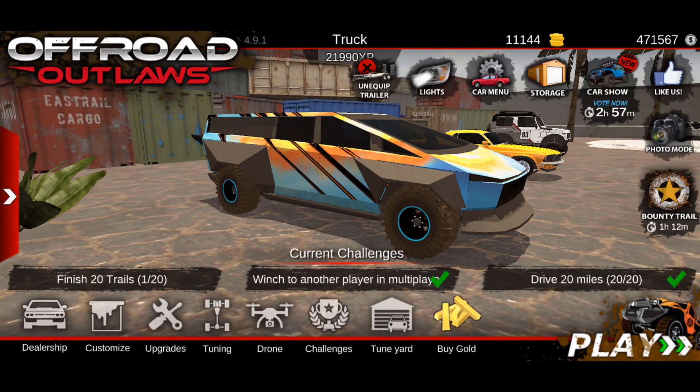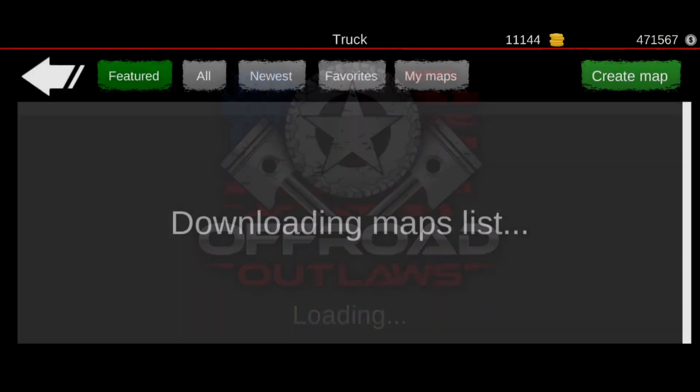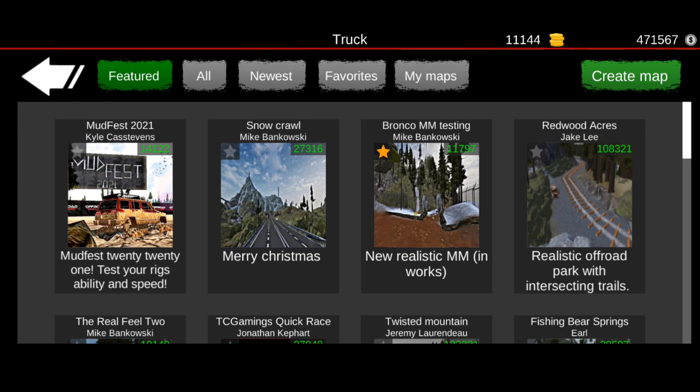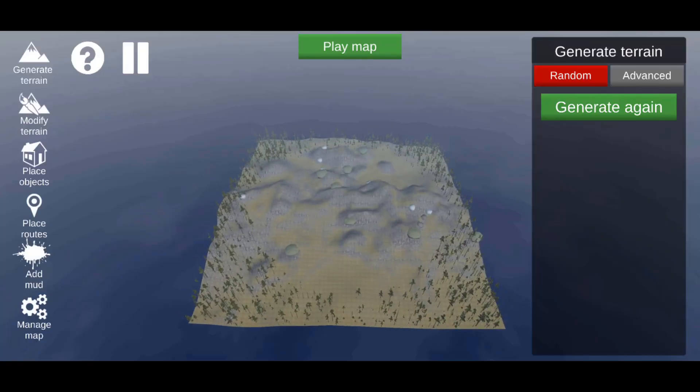The first thing you want to do is hit Play, go to Single Player, then Custom Maps. In order to create a map you do have to be a member — this is for members only. In the top right-hand corner of your screen there will be 'Create Map' and you're gonna click that.